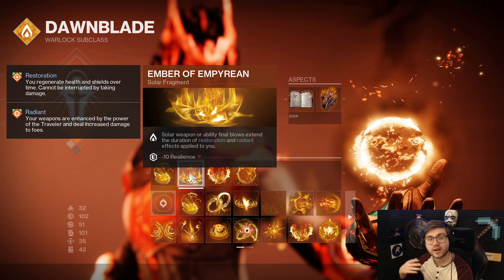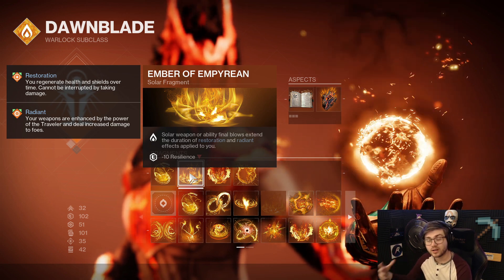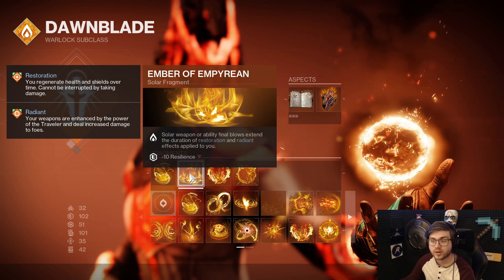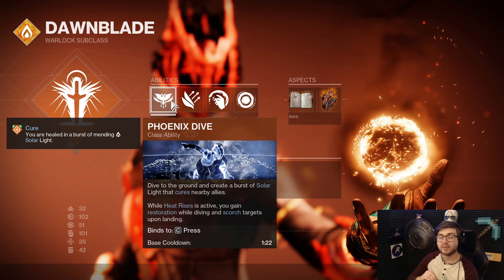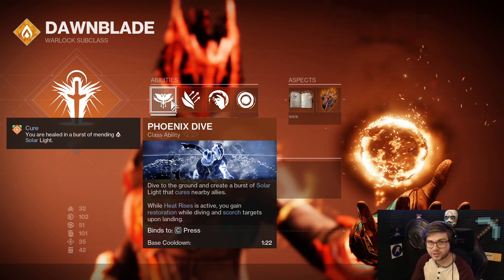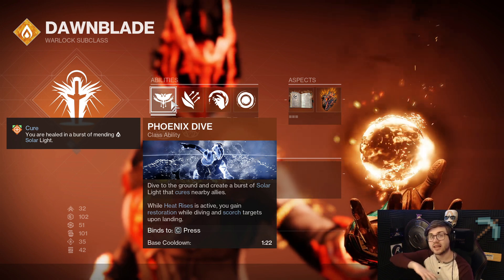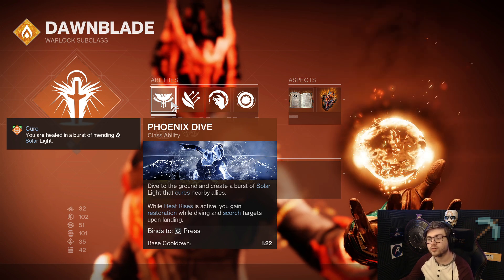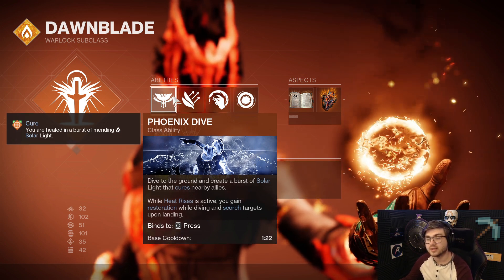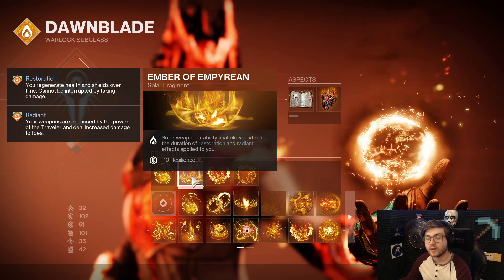I also run Ember of Empyrean so that whenever I get a weapon or ability final blow, it extends the duration of Restoration and Radiant. If you have Heat Rises proc'd on top of scorching targets, you also apply Restoration on the way down from Phoenix Dive. So if you have grenades on the ground and pop a Phoenix Dive, it takes that Restoration and extends it. With that going, you're pretty much unkillable because it's Restoration x2 and you can keep it up infinitely with Ember of Empyrean.